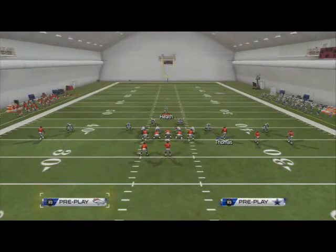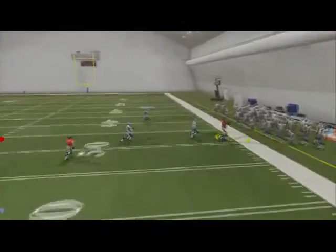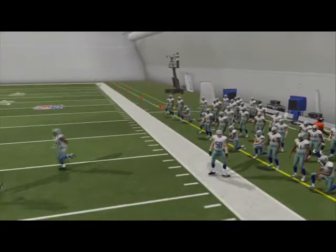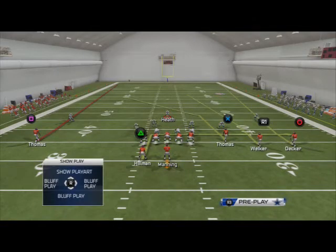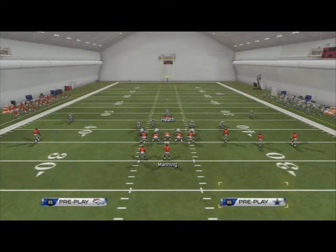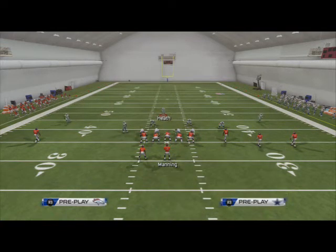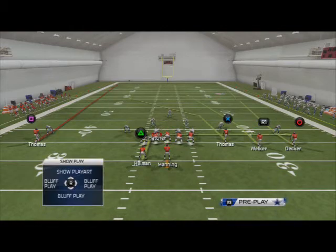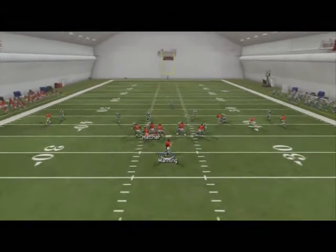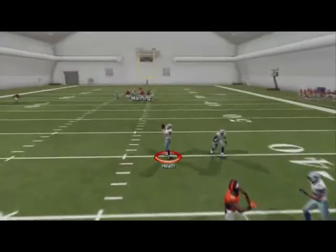As the QB drops back, see how deep the zones get — they're in position to stop corner routes and also four verticals. Let's look at four verticals with the same technique: globally blitz the linebackers, globally zone them, baseline twice, press coverage, disguise cushion. Use the safety in the middle. I throw a post route to Thomas — they get back on that post route, my safety is in a good position. I love to use disguise cushion technique.